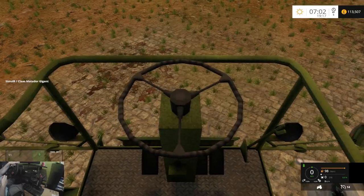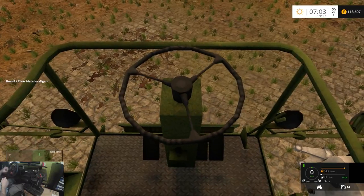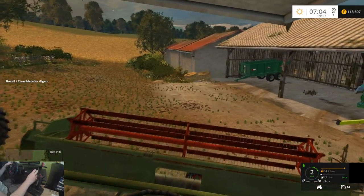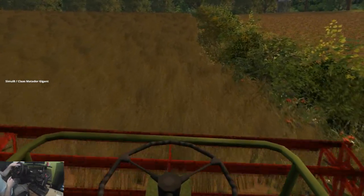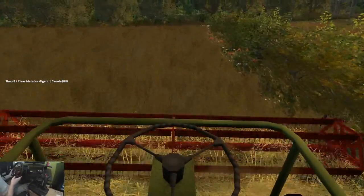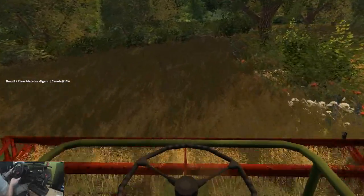I'm going to have to adjust the XML file on this combine, because if I turn my steering wheel all the way to the right, you can see it only moves about 45 degrees - probably less. I also need to connect the header. Much more happier with the trailer we've got now - much more to scale to the farm. I decided against the big blue trailer I had in the first episode - way too big for this map. That's kind of like a Thornton style.